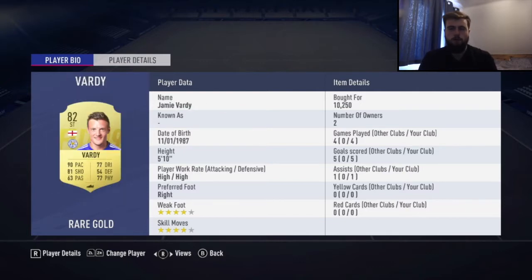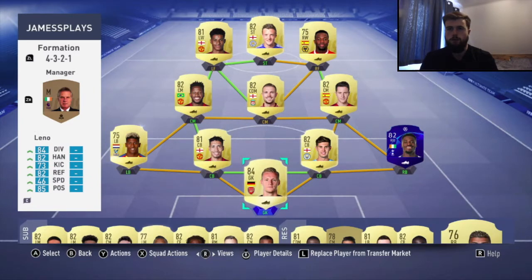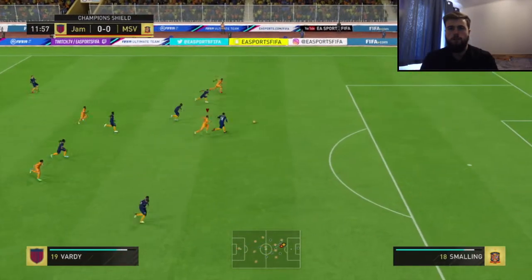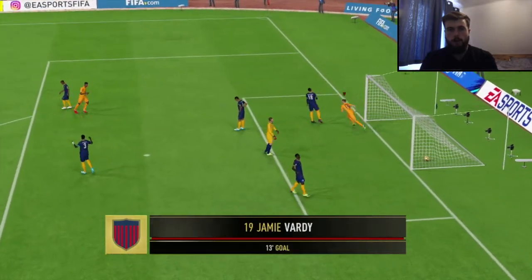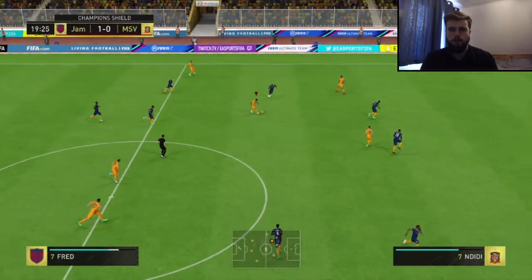We've got Leno in gold for 4,000 coins. I felt Guita was letting in a few too many goals - there was one last episode where Gabriel Jesus scored at the near post, which can't be happening. So I've upgraded to 84-rated Leno from Arsenal for 4,000 coins, which is a great acquisition. Robertson is also new. This is the squad before the Champion Shield, which is the gold tournament - first win gets a gold pack and 3,000 coins, then just 3,000 coins after that.